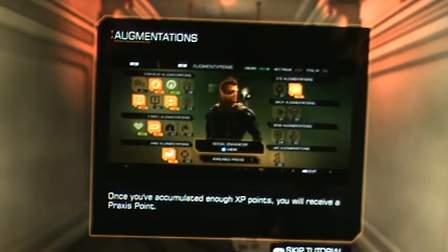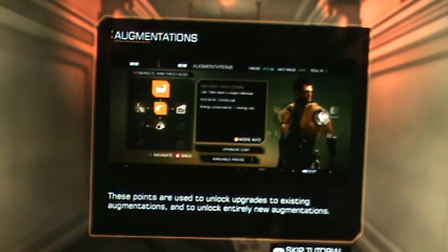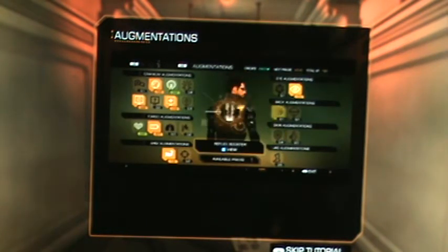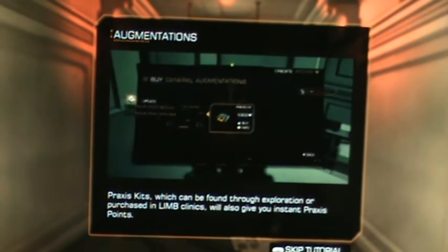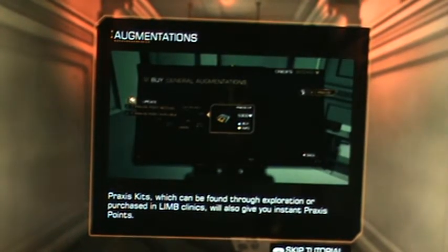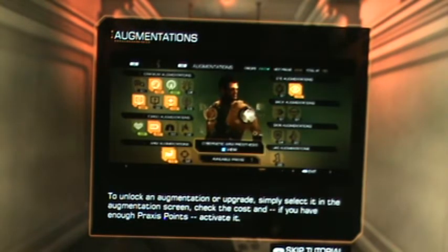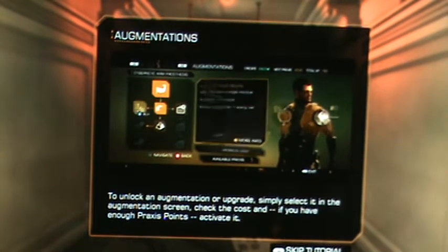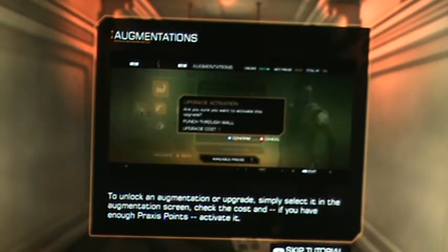You will receive a Praxis point. These points are used to unlock upgrades to existing augmentations and to unlock entirely new augmentations. Praxis kits, which can be found through exploration or purchased in limb clinics, will also give you instant Praxis points. To unlock an augmentation or upgrade, simply select it in the augmentation screen, check the cost, and if you have enough Praxis points, activate it.